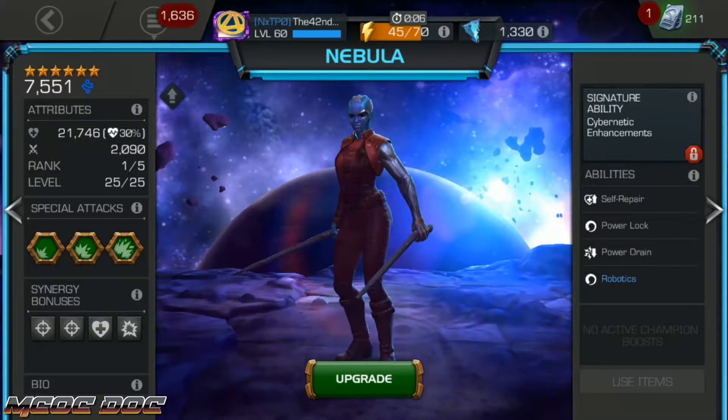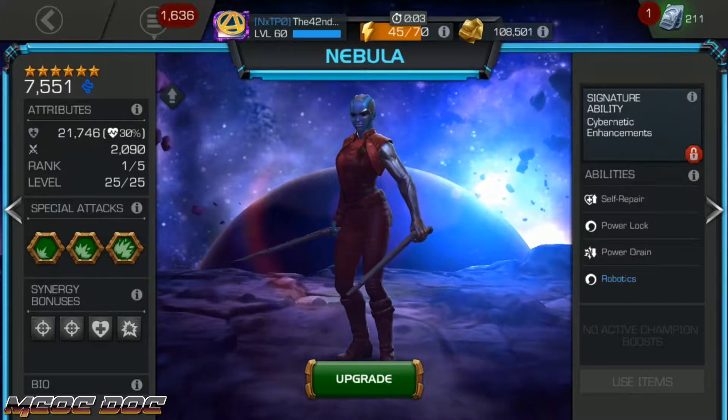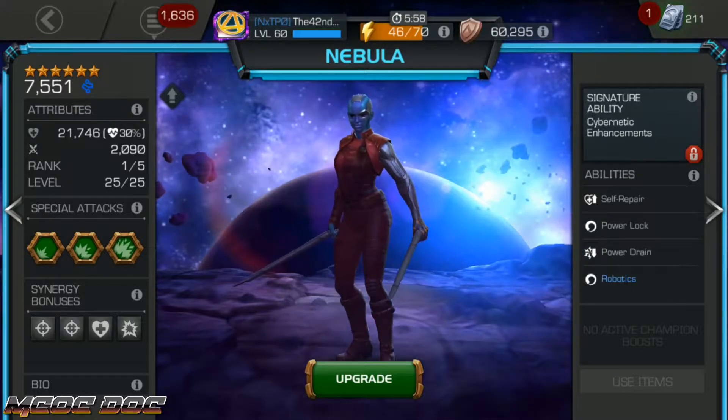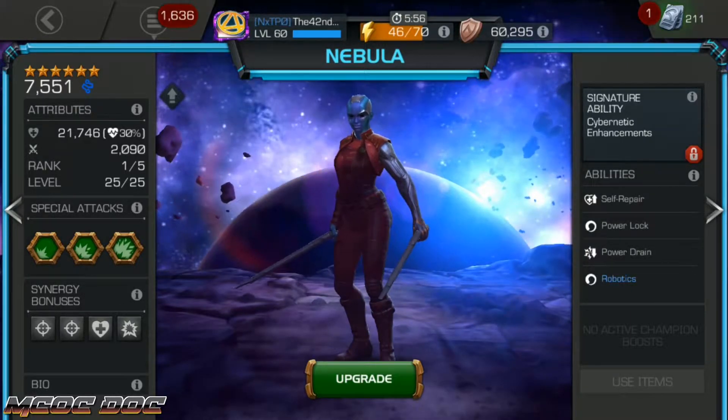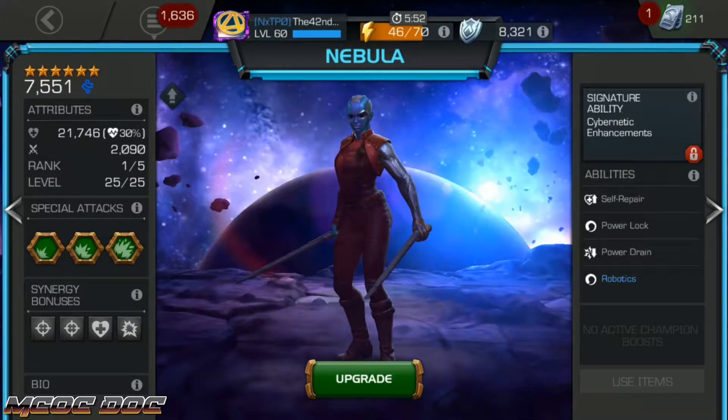If you don't have a Medusa, Nebula could be a really good option for those kind of fights, because she does have ability accuracy reduction against robots that's pretty consistent, and her shocks also deal a lot of extra damage to robots. That goes for everyone's shock abilities, but Nebula has a very consistent way of gaining those shocks.